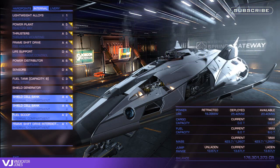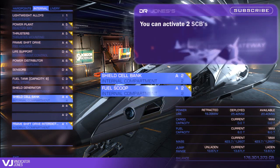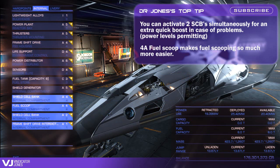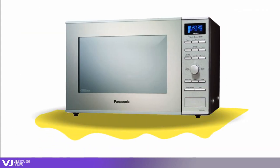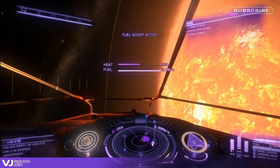If you're intending to travel further, then swap a single class 4A SCB for a class 4A fuel scoop and place a 2A SCB into the class 2 slot. Just be careful when fuel scooping as the FDL heats up faster than a stick of butter in a microwave oven, so watch your distance from the star and keep an eye on that heat gauge.